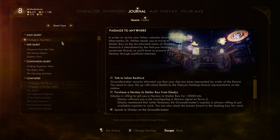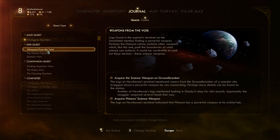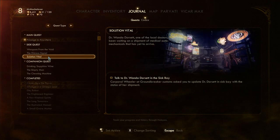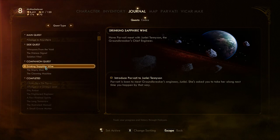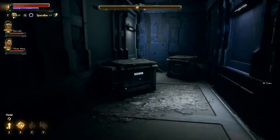Journal — quests. Passage anywhere — talk to them. Purchase a nav key — we can't purchase it yet, we need 10,000 bits. Offered a job, trying to find a distress signal. Acquire a science weapon on the Groundbreaker. Then it's a science weapon. Dr. Wanda Dorsett. Sapphire one. Security terminal. Let's go do... find the Chief here — that'd probably be a good idea.